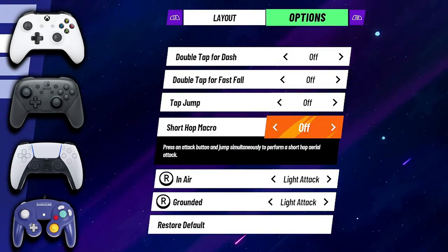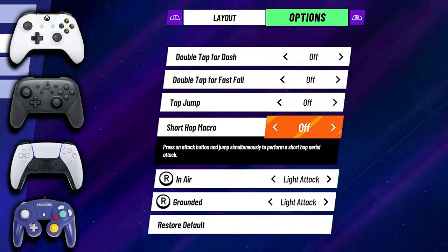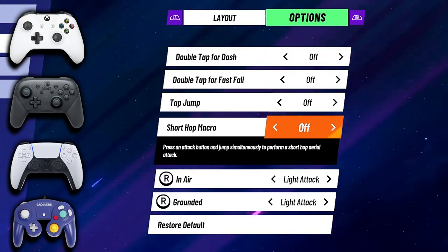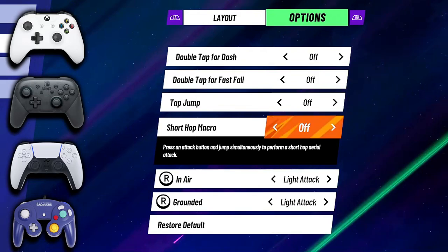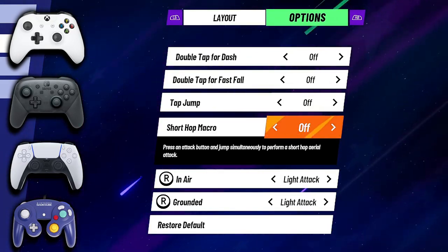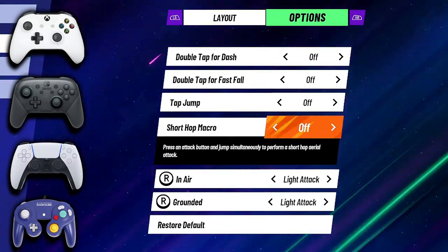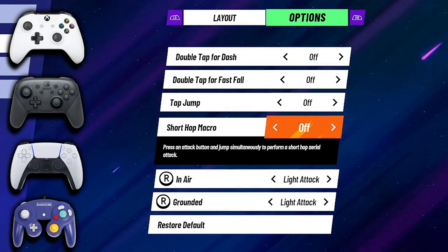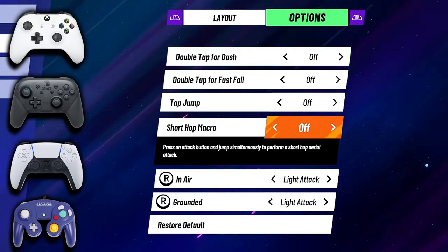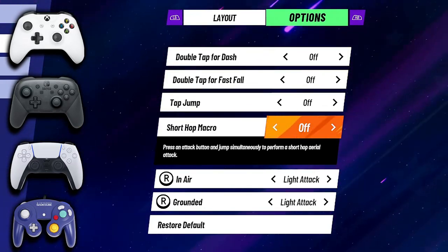The short hop macro is pressing an attack and jump simultaneously to perform a short hop aerial. This is in Smash Ultimate and in this game as well. The short hop macro is good if you're bad at short hopping, but the problem is it won't help you if you're actually trying to short hop in specific situations — like a tomahawk grab where you empty hop, land, and then grab somebody. I would say learn how to short hop before using this macro, because if you rely on it and want to do a full hop aerial, it'll always come out as a short hop. It's a crutch if you're good at the game or have movement experience in other games.